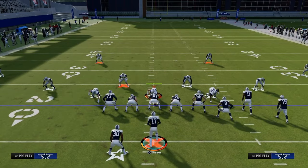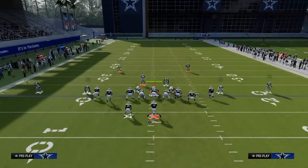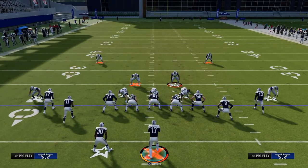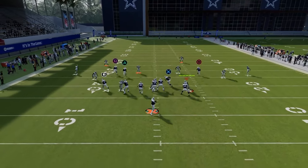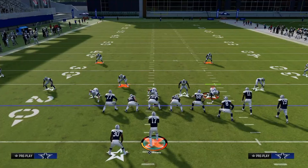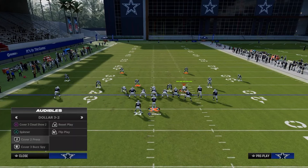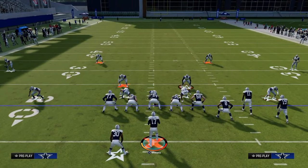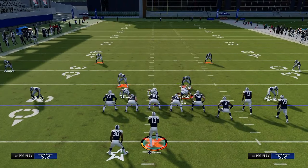One of the main things you'll see them do is drop the safety on the left side into a cloud flat or a deep curl flat zone. If that guy is blitzing, it allows you to throw the backside post because they'd have to use the drag. You'll see how the safety cloud flat doesn't get deep enough to actually defend that route — this is why the route combo is so effective. The main way to stop it is to show some type of cover two, double flat style defense.